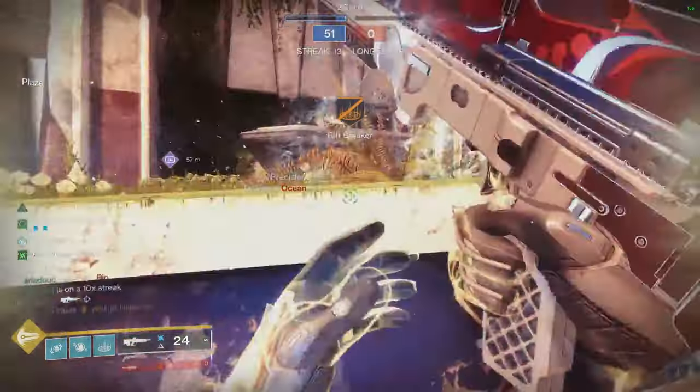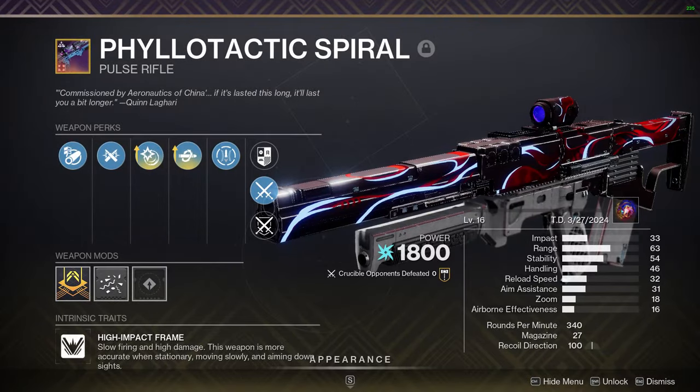BOOM HEADSHOT! Introducing the Philotactic Spiral Pulse Rifle. Ladies love a gun with big impact, and this one is the biggest. I mean, it's huge. It comes stock with Kill Clip — what that means is you get a kill, you reload it, you got 25% more impact.